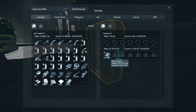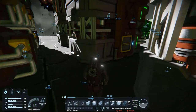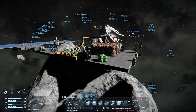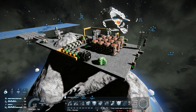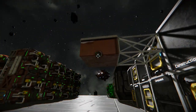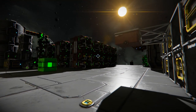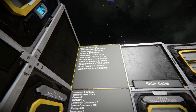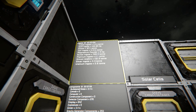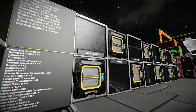Hey everybody, it's BC here, welcome to another episode of Space Engineers. I have been very busy — 12 more refineries are finally set up because I've been processing a lot of material. As you can see, we've got 1,200 tons of cobalt, 15,000 tons of iron, and 700-some tons of nickel. Believe it or not, other than the cobalt, that's about half of what I need.